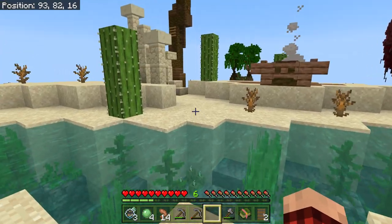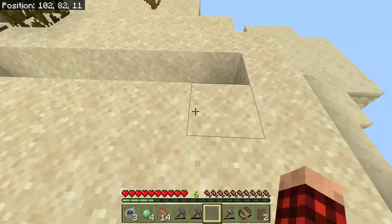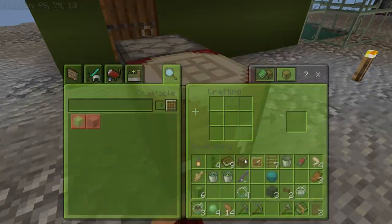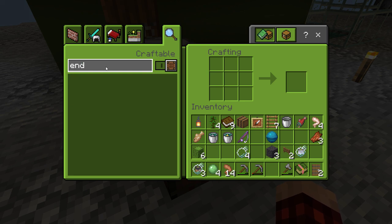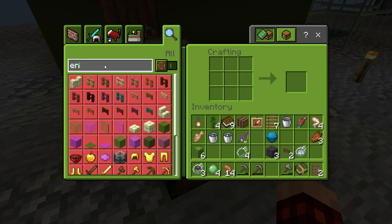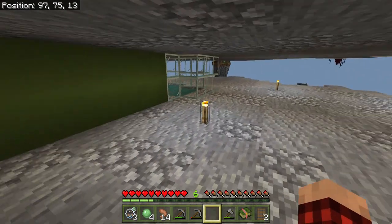Oh, I do have an Enderpearl. There was an Enderman that showed up when I was digging out this area, and I got one of those. Let's see — Enderhopper. We can make one of those as soon as I get iron. I don't know how to get iron — we're going to have to figure that out together.